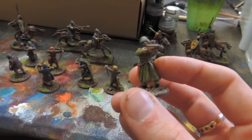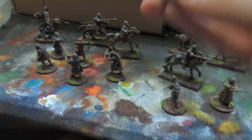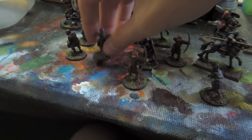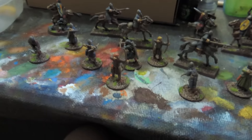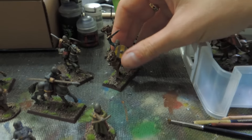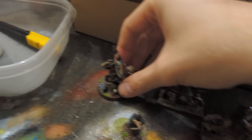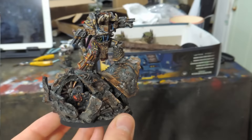Over here we have some Saga miniatures. They are medieval-looking guys — there are some crossbows and some regular archers. They all have different assorted clothing, some are more orange, red, beige. I like this guy a lot — his crossbow is pulled back and ready to shoot. There are 20 horse riders, and we did all their shields with different tones and designs. They're led by a leader on a round base with a freehand dragon on the shield.